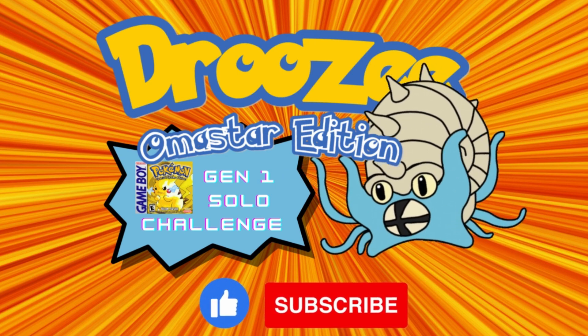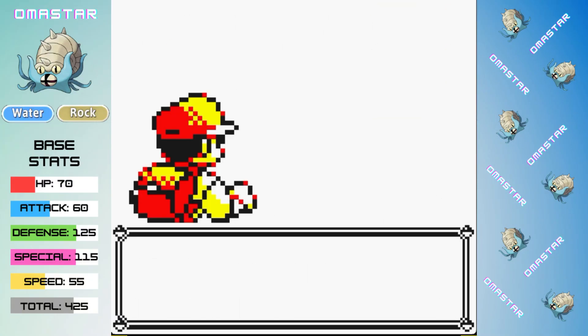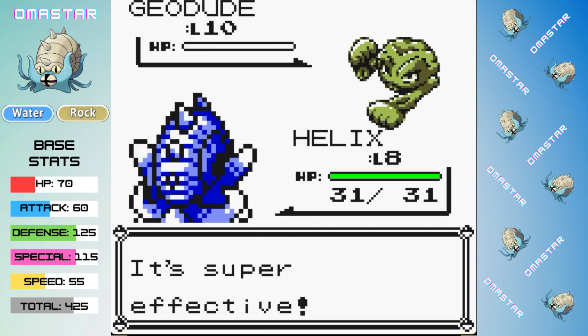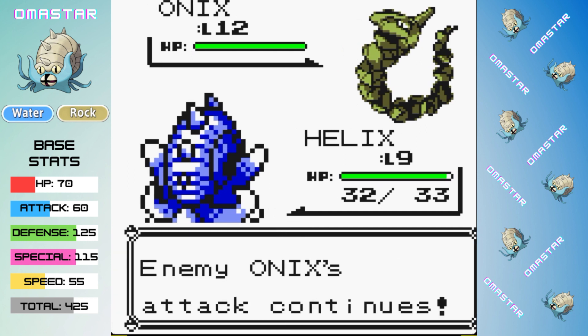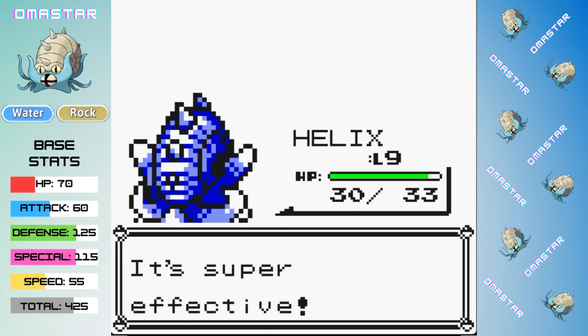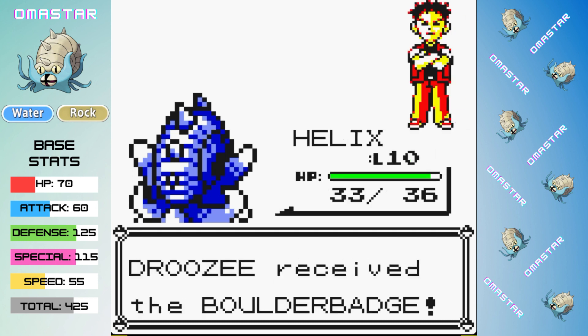Let's not waste any more time and jump straight into Brock. There isn't too much to talk about here — we outspeed the Geodude, and the 4x super effective Water Gun is an easy one-shot on his first rock type. Onix does outspeed us and hits us with a weak 2-turn Bind, but one single Water Gun is enough to take it out, and that's the Boulder Badge.